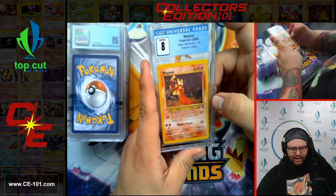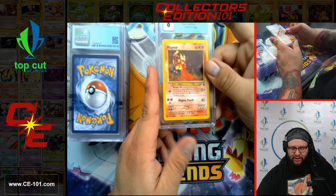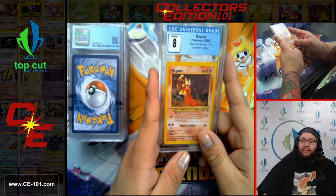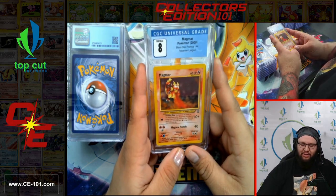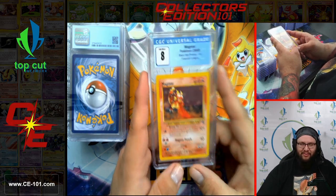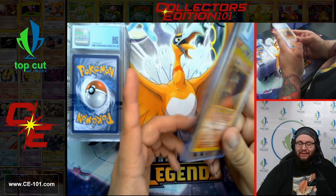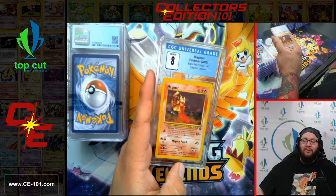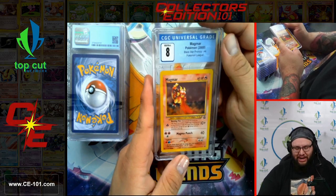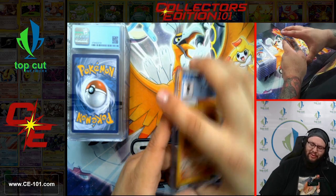Magmar, Black Star Promo from the Pokemon League. Very nice old card — this definitely reminds me of my childhood, playing in events and tournaments, getting all these really cool promos, taking them home and putting them in my binder. Being excited to go to my grandmother's house and show her all my new Pokemon. My grandmother was very much into Pokemon and collecting just like myself, and she would always get super excited when I'd come show her new cards. Good memory with this one.